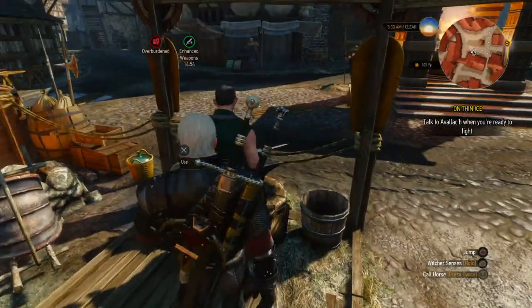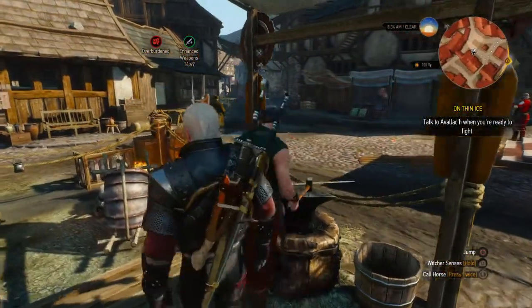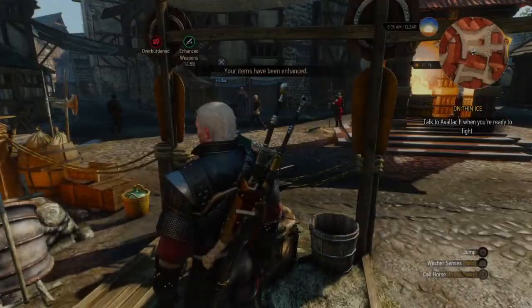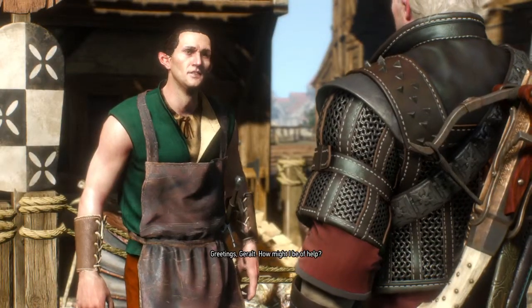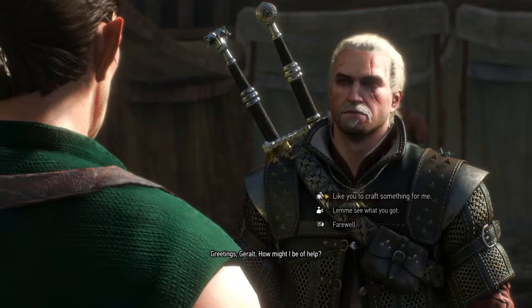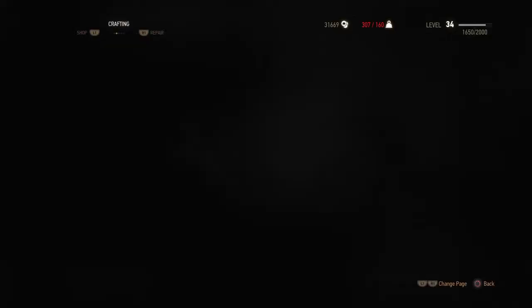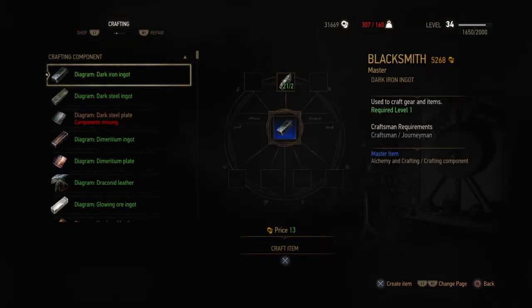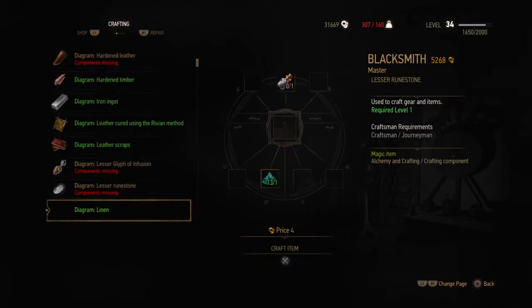Finding the prompt — there it is. 'Greetings, I be here. Greetings. How might I be of help?' So yeah — 'Would you craft something for me?' We go through here — these are just items he can forge into something else.